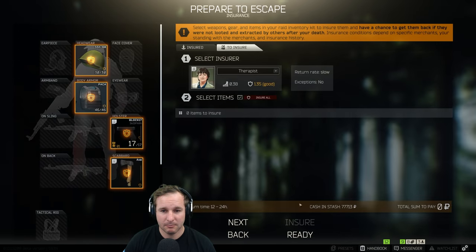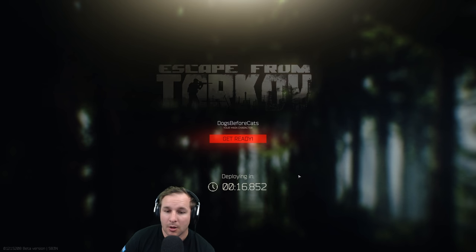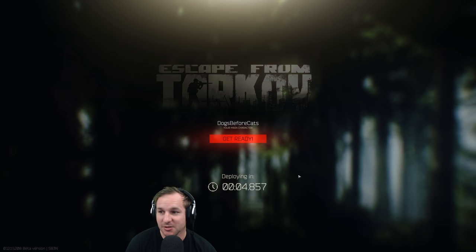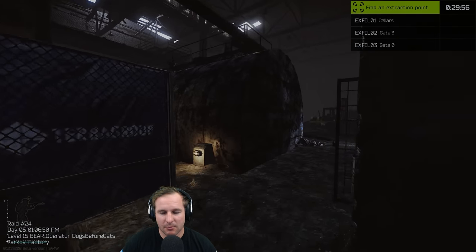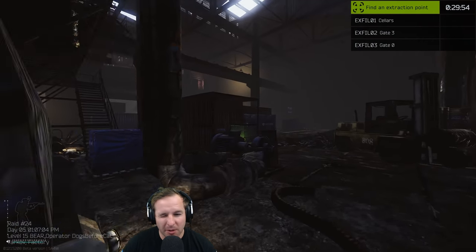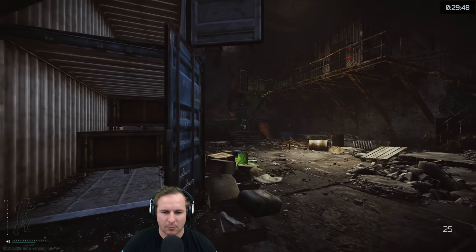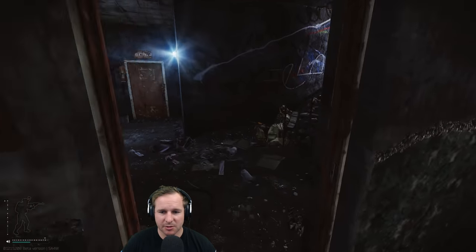Loading into factory - hopefully nothing goes wrong here. Factory can be really crazy with fully sweaty geared guys, and other times you've got five hatchlings running around - we'll have to see how we go. The hardest part is getting into that three-story section. If you can get in there first, get the item at the top done straight away, then go down to the bottom - it might be a bit easier. This is probably the best spawn for it, unless someone does the exact same thing on the other side.